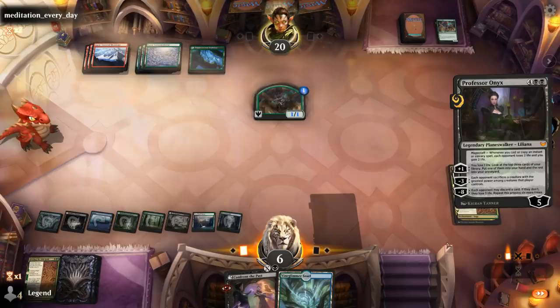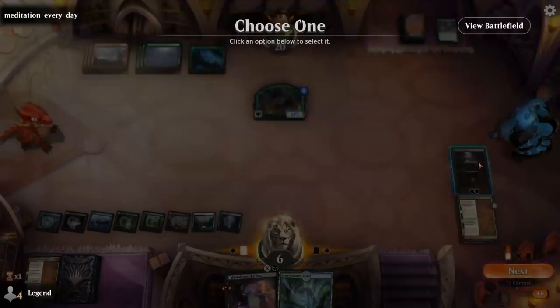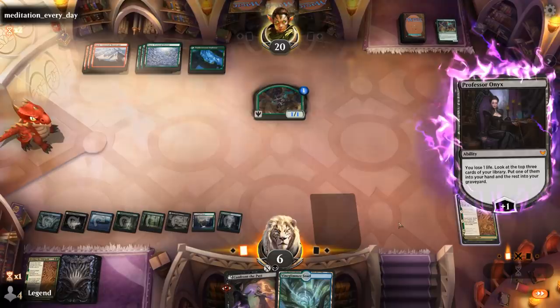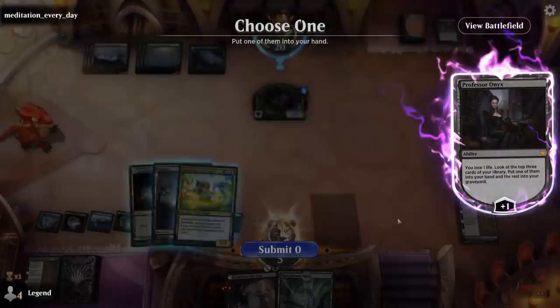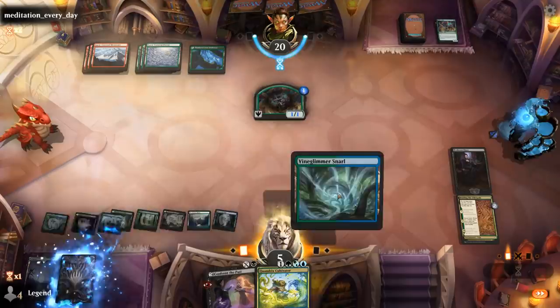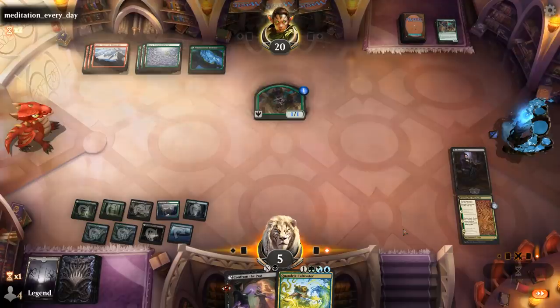Gotta hope we're not dead here — plussing with Professor Onyx. Witherbloom is just as dark and musty as I remember. Finding Cram Session is very useful, though I can't cast it at the moment. Take Cultivator. We're at 5 life and the opponent is playing haste creatures so can't feel too comfortable.